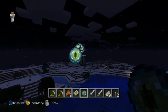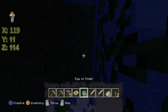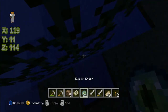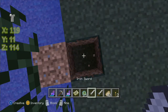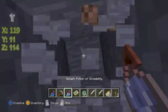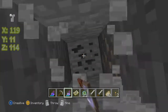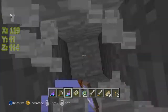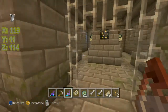The best thing to do is actually go underground first, and then figure out a good place to dig down, which I did already. On this world it was X-119, Z-114. Then we just go down until I hit Y-11. I already did some scouting on this, so I know there's no danger in the area I chose to dig.